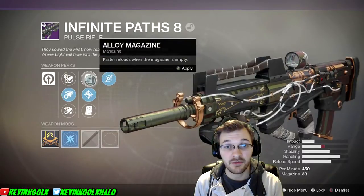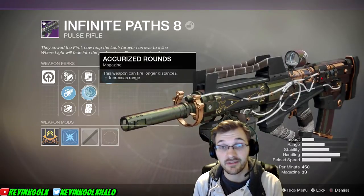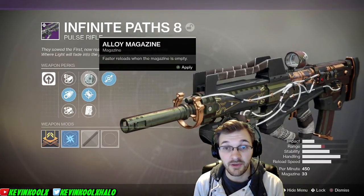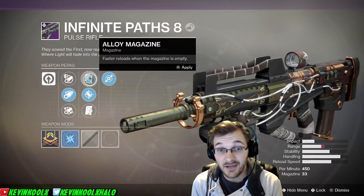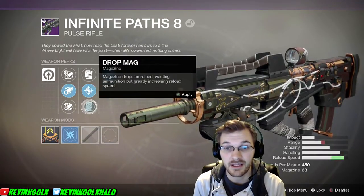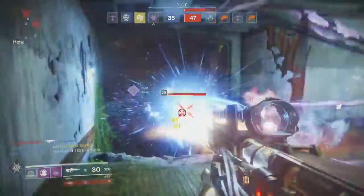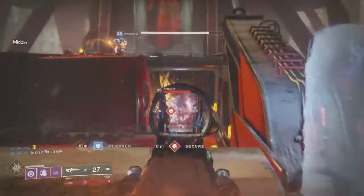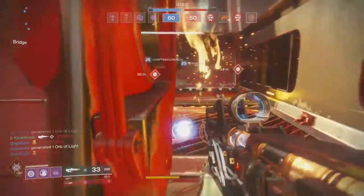For the magazine perks, I like to run Accurized Rounds because it increases the range. You can go with Alloy Mag for faster reload speed when the magazine is empty, but that's really only useful in PvE. There's also Drop Mag, which drops the magazine on reload wasting ammunition but greatly increases reload speed. Since I have a bad habit of reloading constantly, I'd probably lose a lot of ammo, so I stick with Accurized Rounds to straight up increase the range.